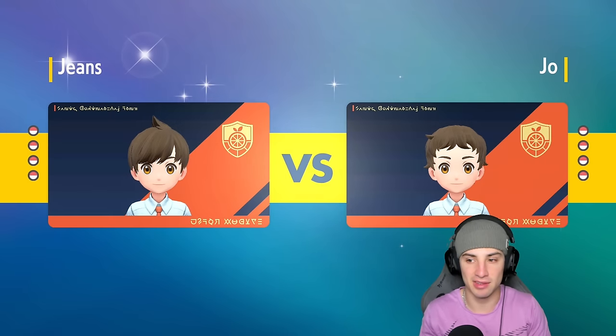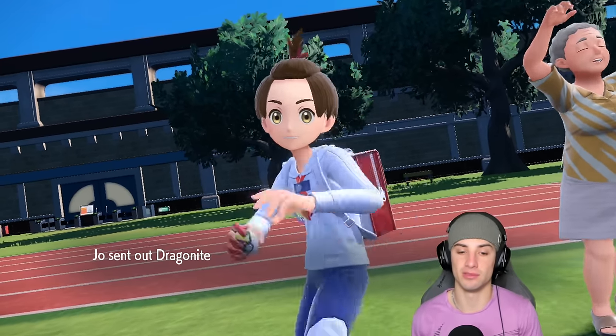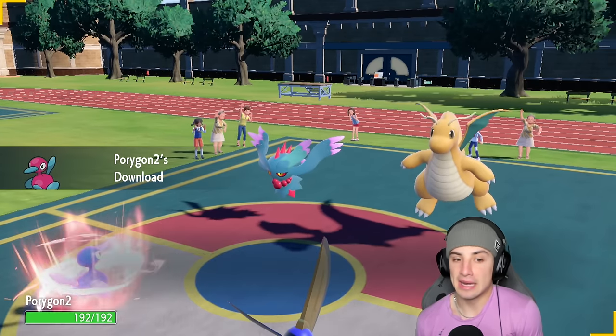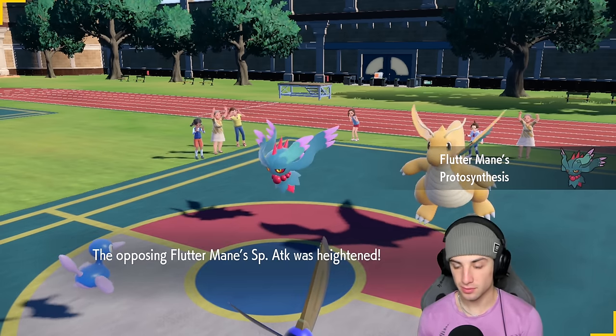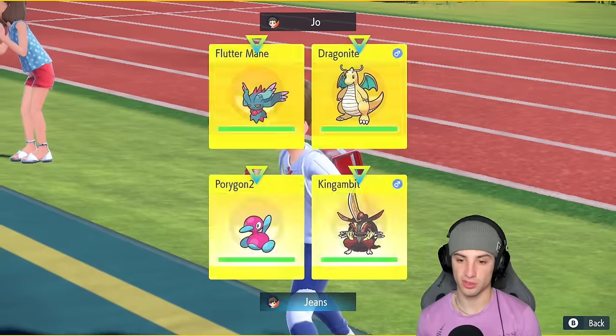Looking to get after it in match number one. The first-turn priority is just such a problem, especially if you don't have any ways of countering it — we don't really have the psychic terrain counter. They end up going Fluttermane and Dragonite. I can hit this Fluttermane, but Dragon is probably rocking Stomping Tantrum, which is where things get a little weird. I'm going to pop Trick Room and Terastallize here, going straight Dark typing.